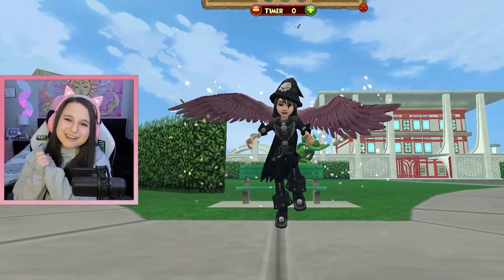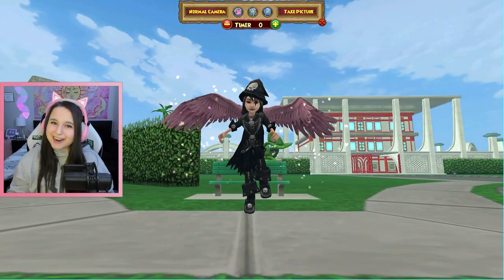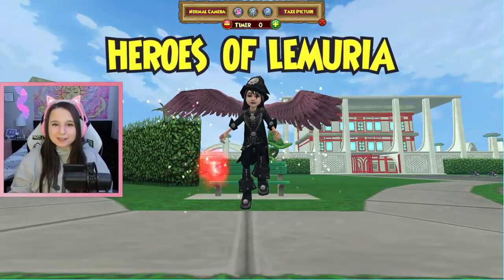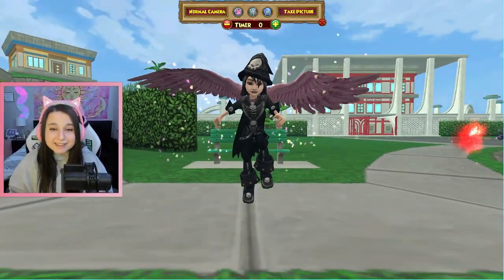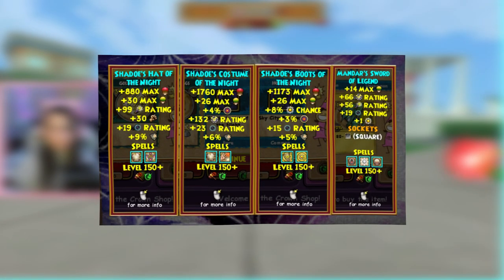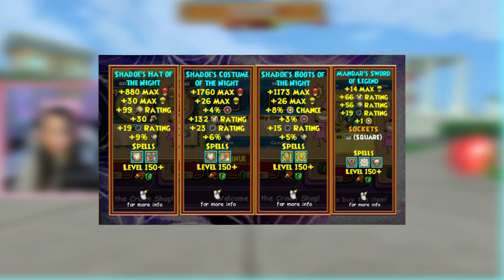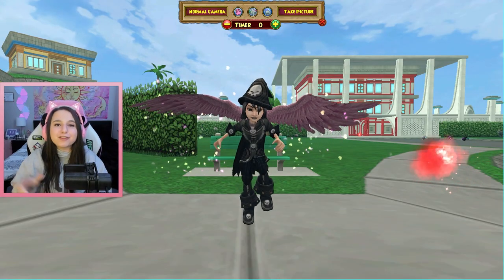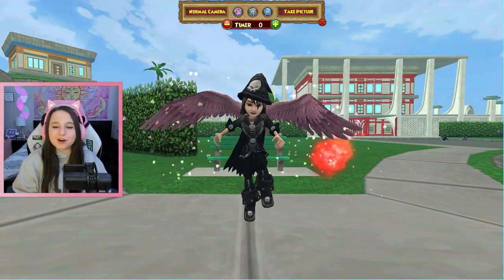What's up guys! Welcome back to a brand new video and welcome to a pack opening. Today we're going to be opening up the new Heroes of Lemuria pack. Included in this pack is the new Shadows Knight set which is the best energy gear in game right now, and it also has the new Buck Gordon jet pack and three new lemur pets which are really cute.